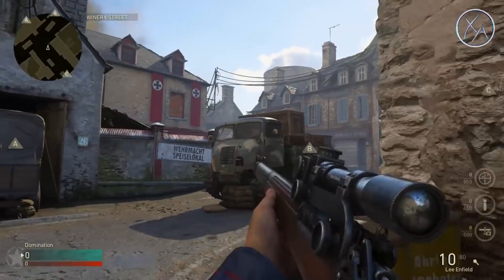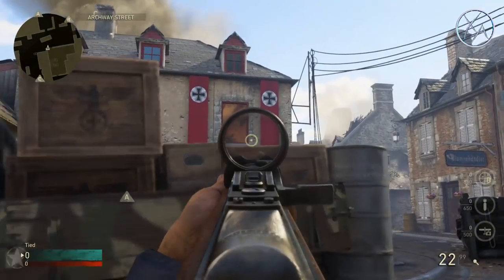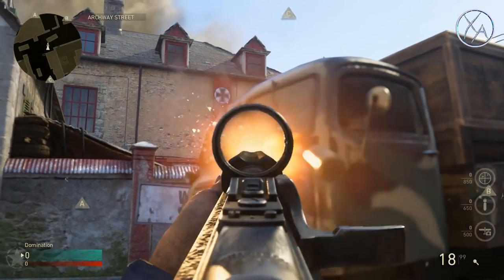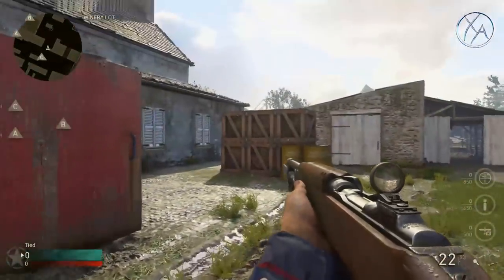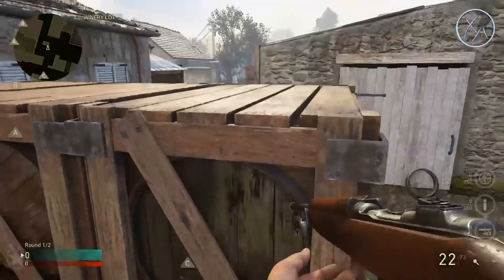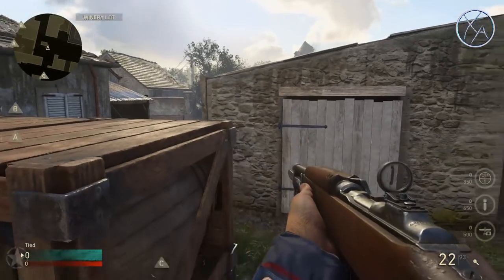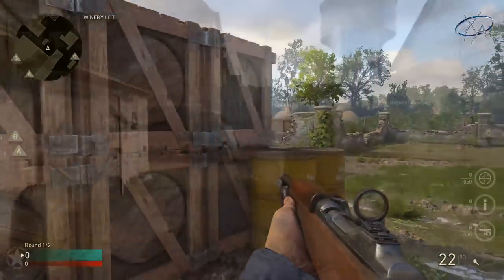On this side of the map, if you have enemies up in that window and you make it to this vehicle, you can look over the top — but another alternative they don't usually expect is to shoot right through the windows of this truck. Also, if you're coming out of the Sea spawns and enemies have you kind of spawn trapped, jump up on these barrels and strafe around for a nice line of sight toward that area. They expect you to come around the corner, not from up here.